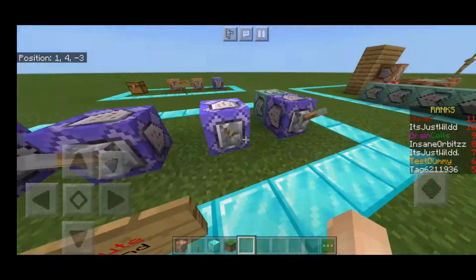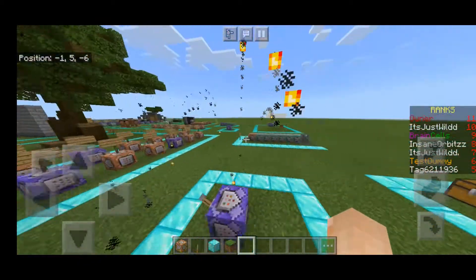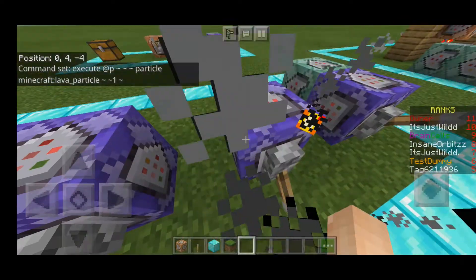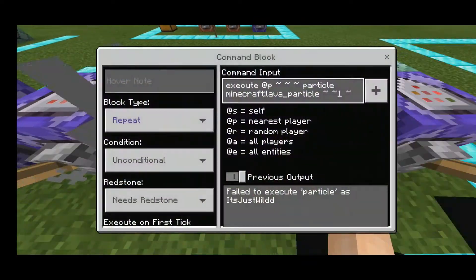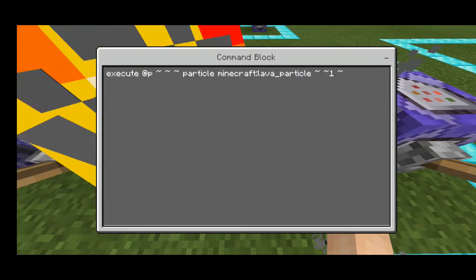What I just showed you there was the particles, because I did a video on particle trails. The way I did that is executing the particle command as a player. So as you can see, execute at P, tilde tilde tilde, particle, minecraft comet particle, tilde tilde minus one tilde - that's just going to execute the particles at me.